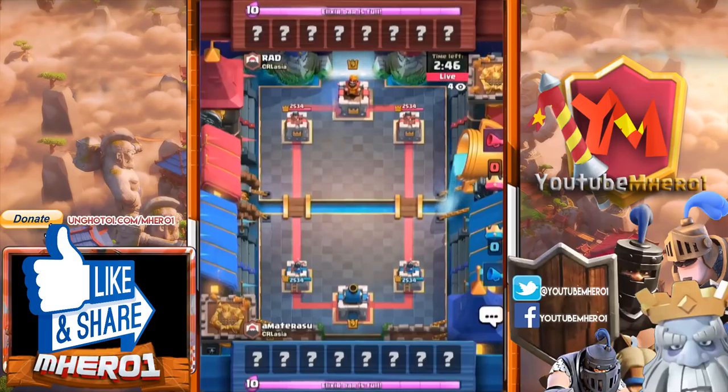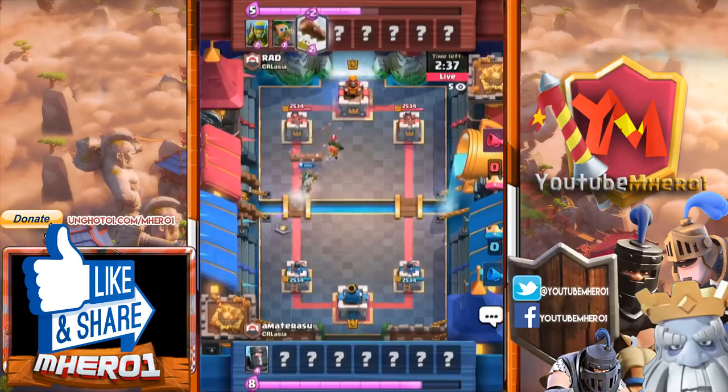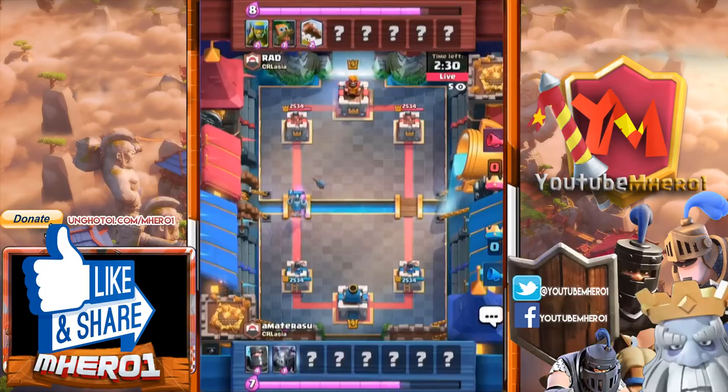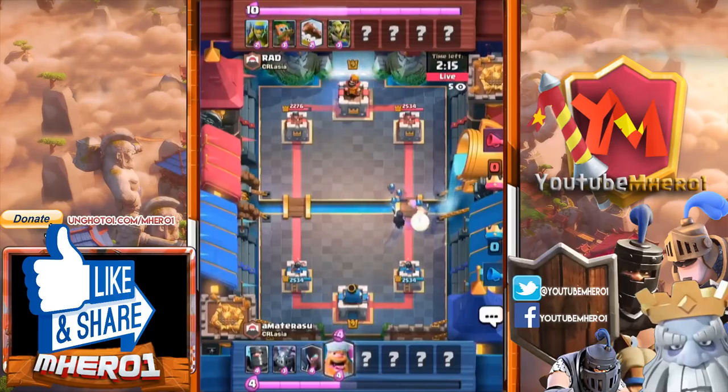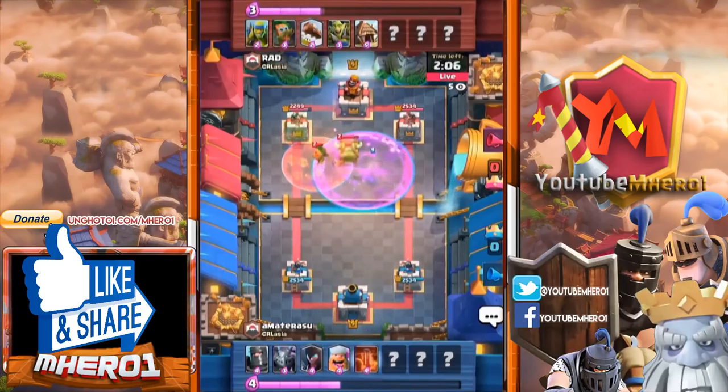We still have a lot of Clash Royale action going on. Amaterasu and Rad holding on very nicely to their position. There's a dark prince pulling it back, a dark goblin this time — we haven't seen it be super effective. Night witch, which is not a good counter to the goblin gang, drops before the bats reach it.